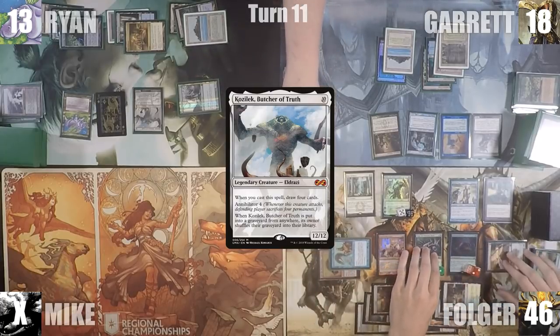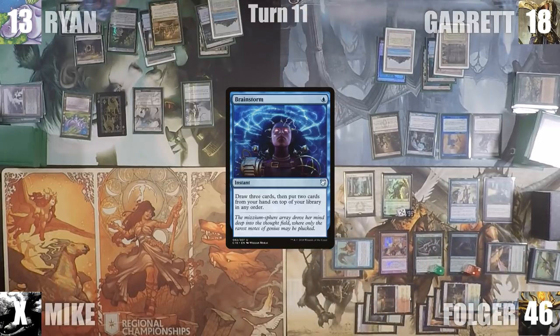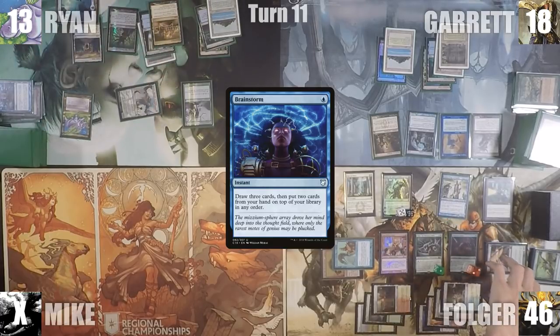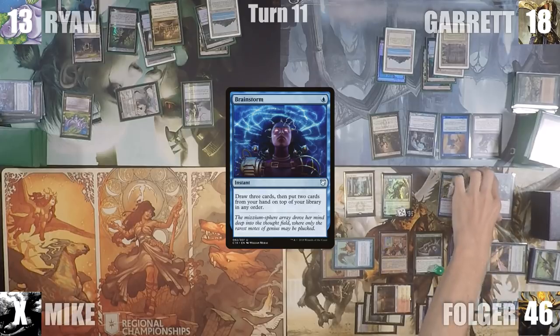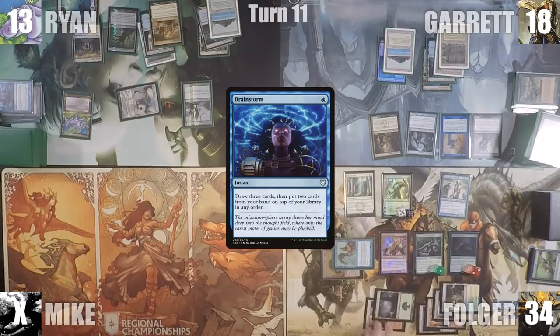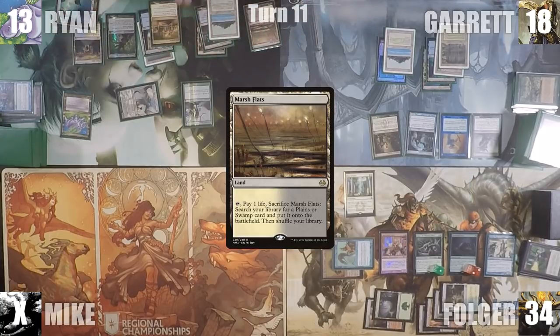Ryan casts a Brainstorm for turn, draws 3 and puts 2 back on top. He attacks Folger with Kozilek. The Annihilator trigger goes onto the stack and Folger sacks Null Rod, Birds of Paradise, Karn, and one of his lands. He declares no blocks and takes 12. In his second main phase, Ryan plays a Marsh Flats for turn and passes.